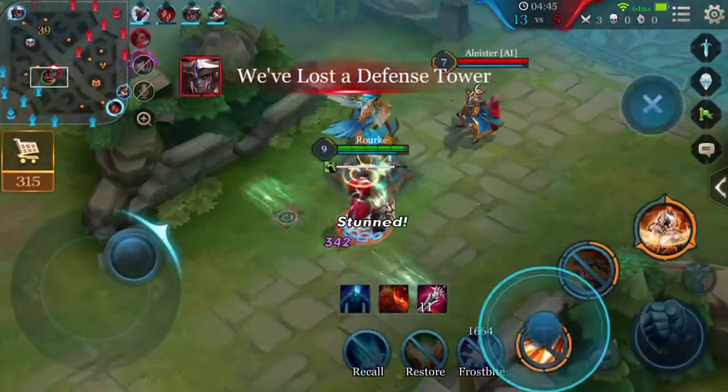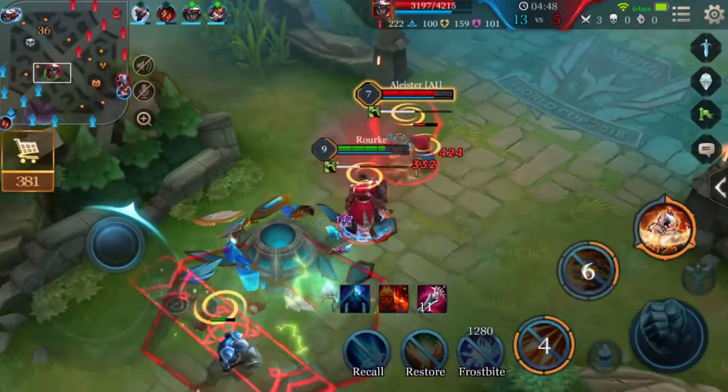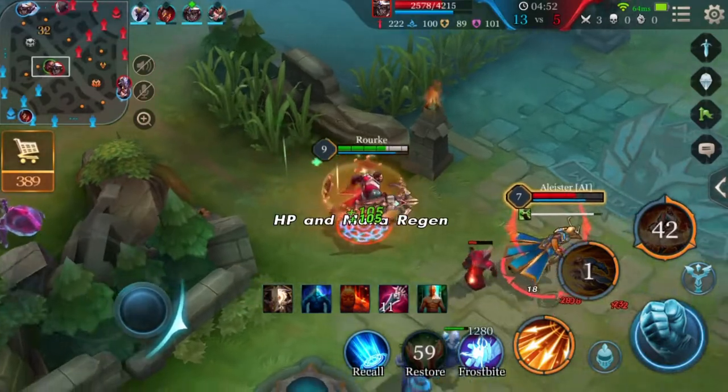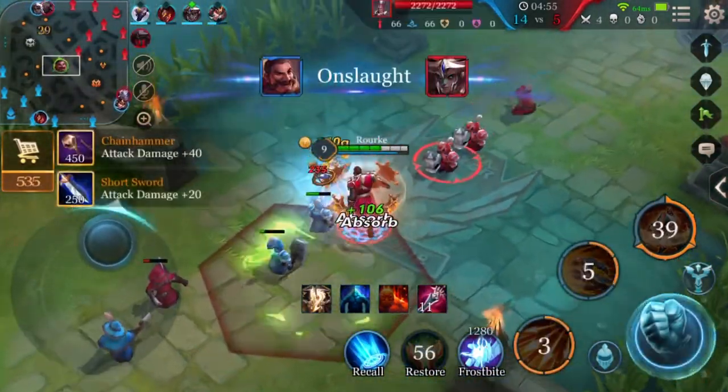If the enemy uses control, then immediately use Rourke's ultimate, Determination, to get through it. After all of that, finish off with another Charged Shot.